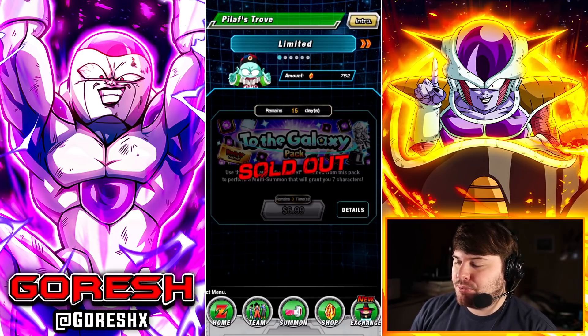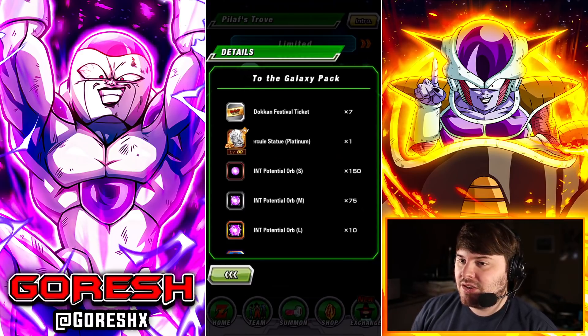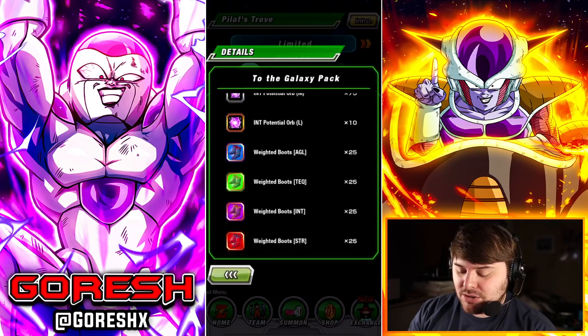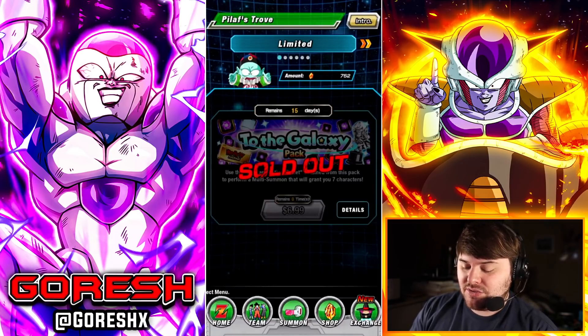This ticket is pretty much the same exact one we got for the Angel Frieza physical one. It gives you seven tickets, which is basically a single summon per ticket — so like seven bucks for seven singles, some Hercules statues, orbs, meat, and other stuff. It's probably worth picking up if you're summoning on the banner.